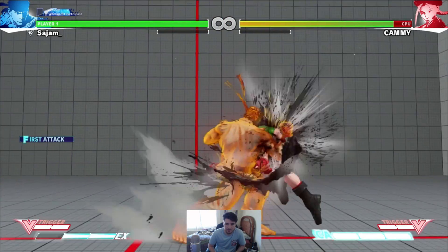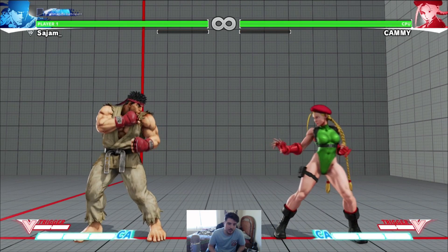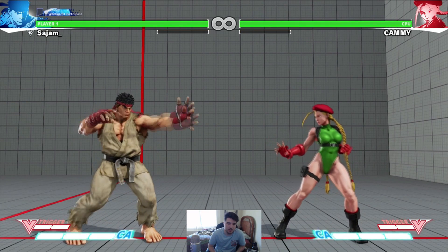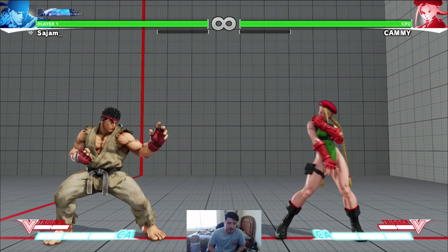Here's what the EX uppercut looks like — multi-hitting. You also saw that I could juggle a light Tatsu into EX uppercut in the corner, so that's a juggle you can get which is pretty nice. That's pretty much his uppercut — pretty simple for the most part.